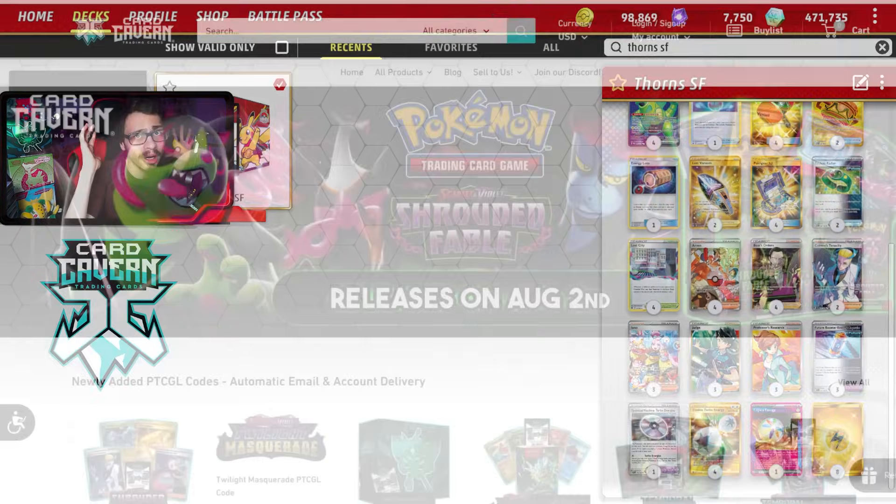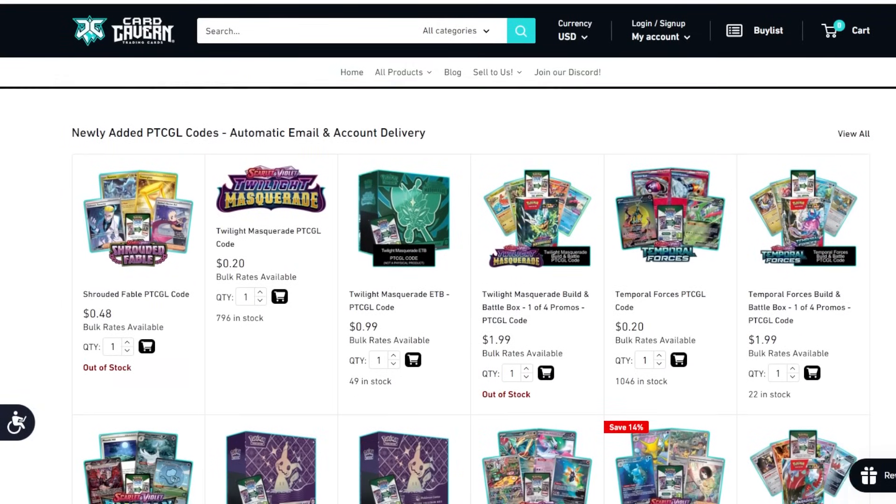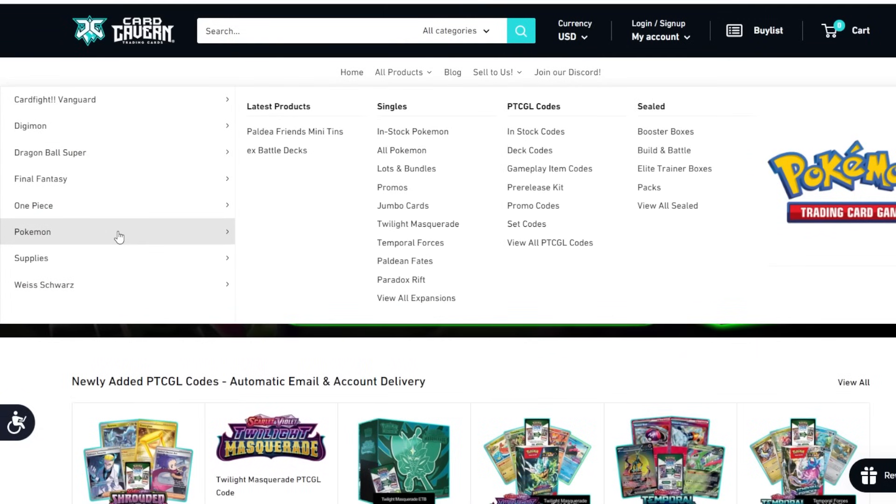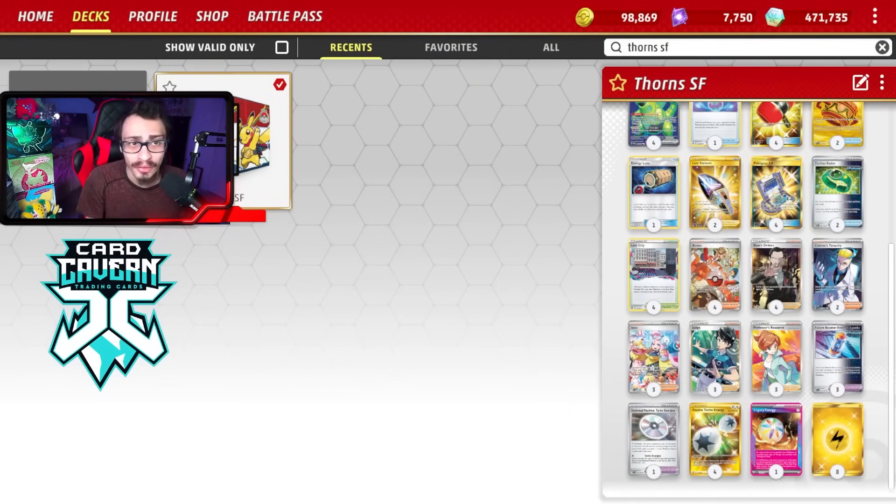Big shout out to the sponsor Card Cavern TCG. If you're going to get any Pokemon TCG Live packets, get them over at Card Cavern - they do the codes line for the cheapest. If you're picking up any Shrouded Fable codes, get them over at Card Cavern. They also do IRL product and TCG singles. At checkout use my discount code LDF for a five cent discount on your order.